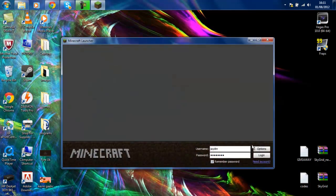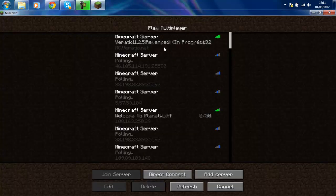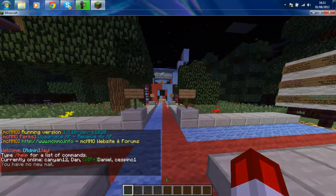Now drag in the file that we just downloaded to that folder and close it. Open Minecraft back up again, log in, go to multiplayer, and as you can see I can now join servers on 1.2.5.